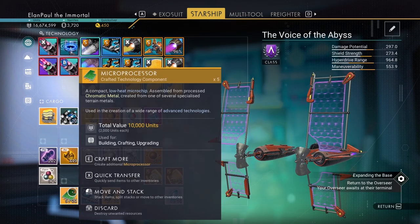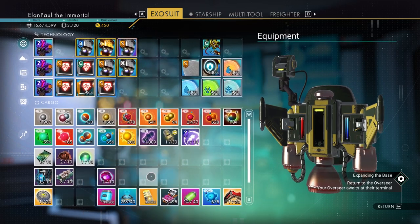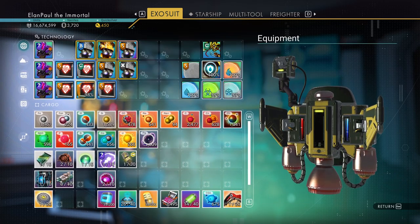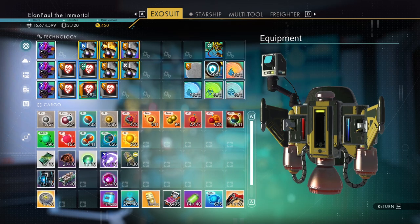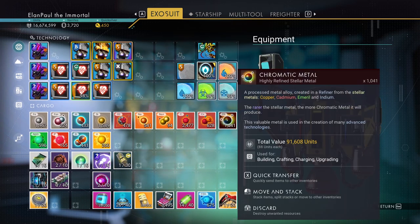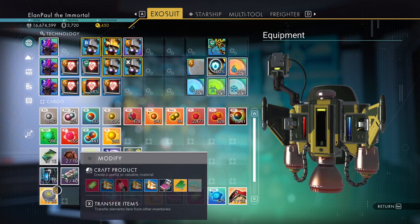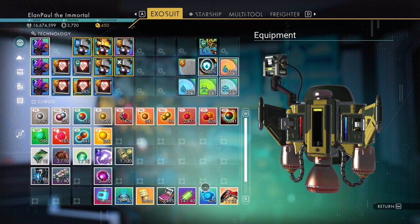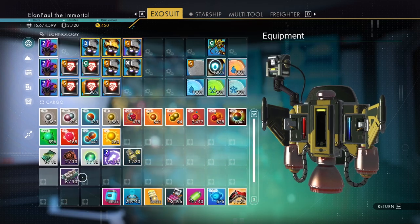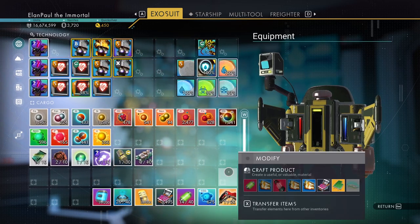I happen to have five microprocessors in my starship already, and one more here that I'll put in. Let me sort out my inventory — I'll hang onto the pugnium since it becomes necessary, cobalt isn't necessary to keep in your personal inventory, and I'll keep the chromatic metal for now, though my starship is getting low on space with ten slots left.